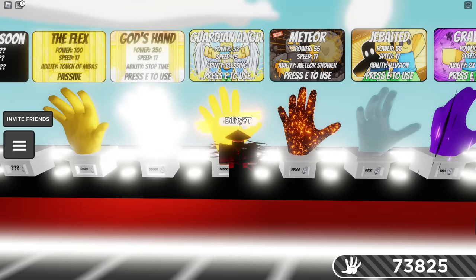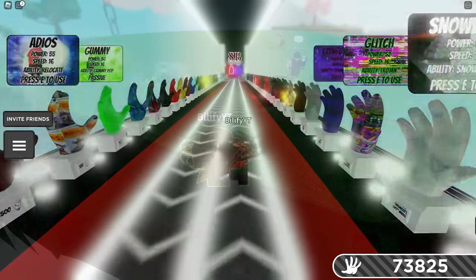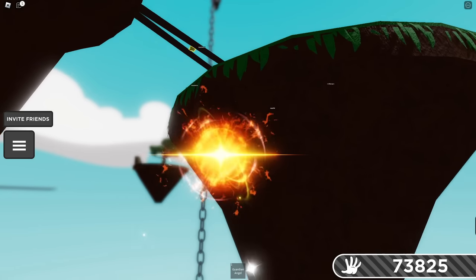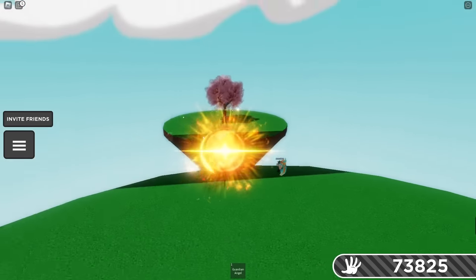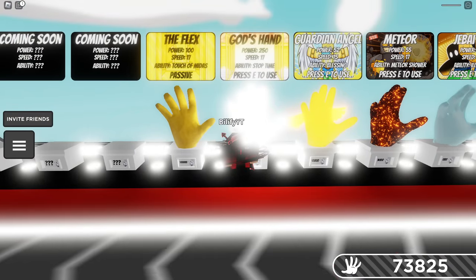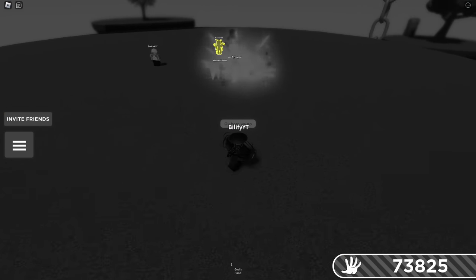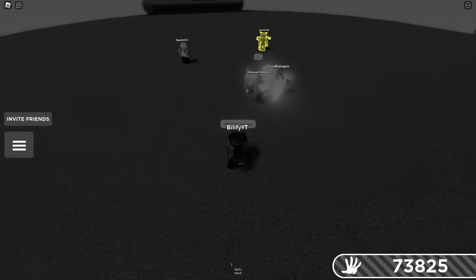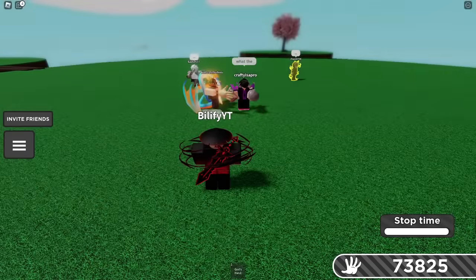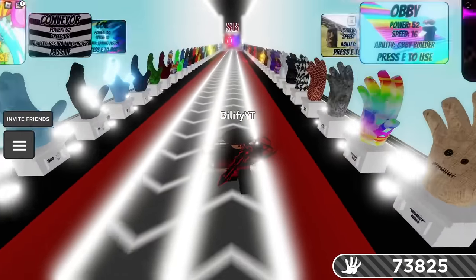The brand new Guardian Angel Glove will absolutely save a friend, but not you, unless you've been Guardian Angeled. So if you've been Guardian Angeled, you can't die — but you can't use it on yourself, you have to use it on a friend. With God's Hand, they can still spawn bots in during the time stop, and if nobody is close as they're spawning them in, they would target you. Because the time stop does not stop the bots themselves, we're not going to recommend God's Hand.